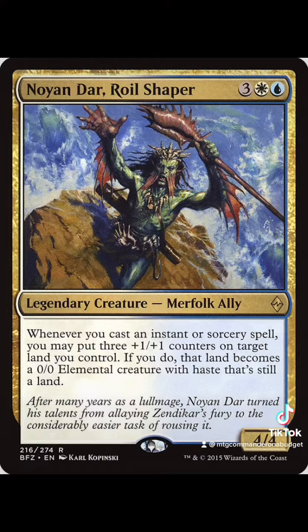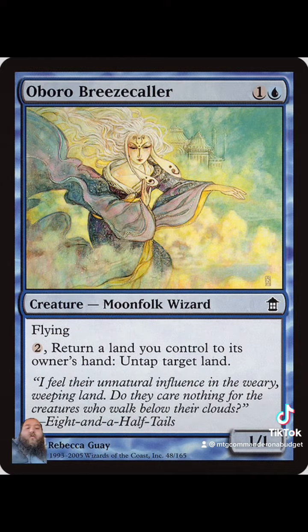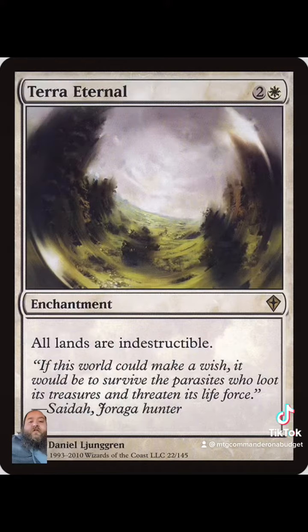Another great commander for this is Noyan Dar, Ruin Shaper, and it's really interesting to try and build it in white and blue, because you can use cards like Felidar Retreat, which lets you create tokens, and it can give you an anthem for all the tokens you're making and the lands you'll be animating, along with Oboro Breezecaller, because you can return lands to untap stuff, which has really great synergy with Kodama if you're running him in those colors. And just another highly underrated budget card is Terra Eternal, which is fantastic for all your land-based decks.